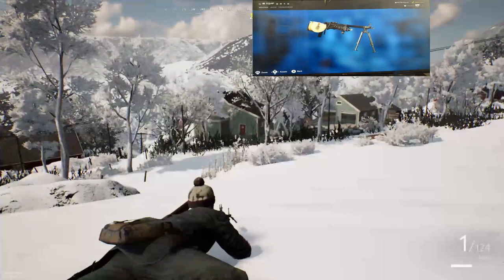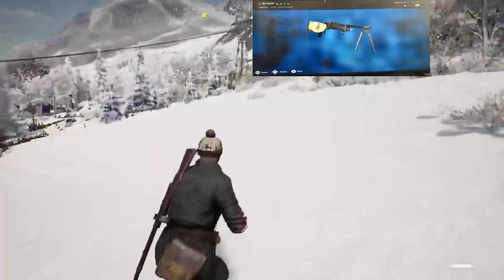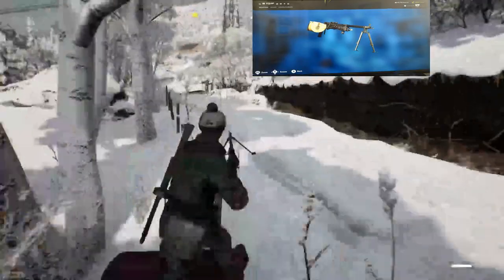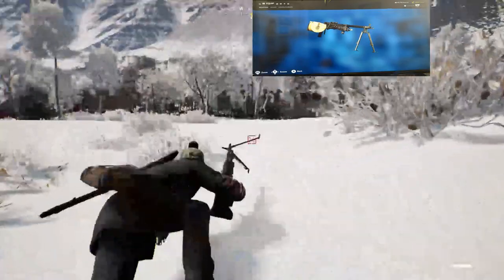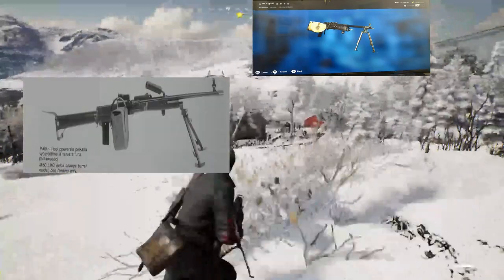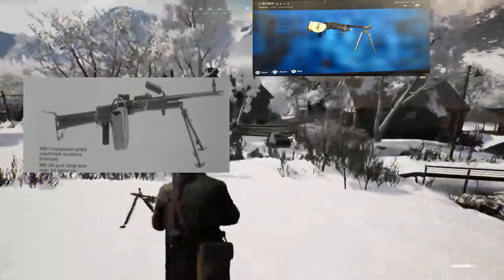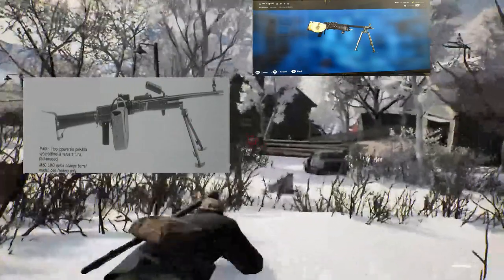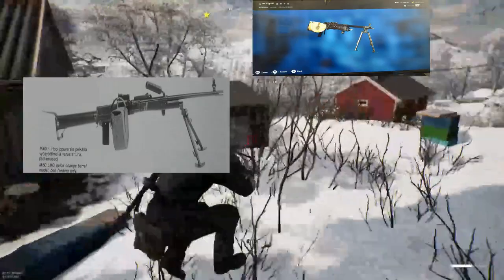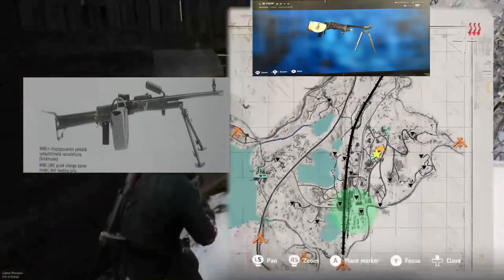Next, we have a Finnish light machine gun known as the KK-62. This one was pretty hard to find — it wasn't very well documented and took me a pretty good deal of research to figure out what it is from just a relatively bad picture of it. It's basically just your standard belt-fed LMG, and I imagine it's going to be pretty hard to handle and hit pretty hard. It takes 7.62x39 and it's probably going to play something similar to the PKM.